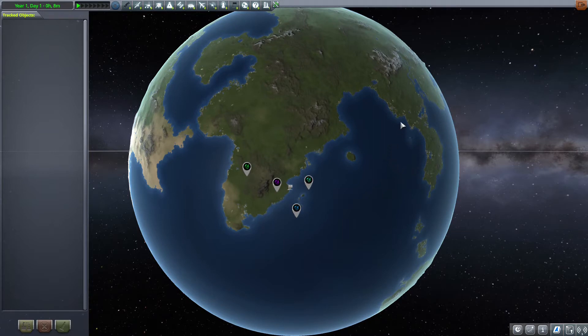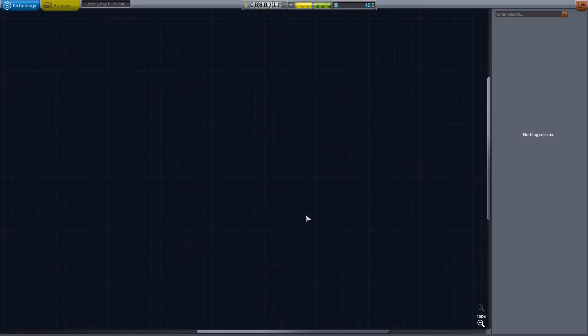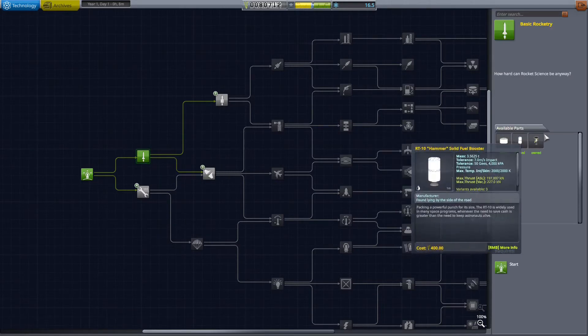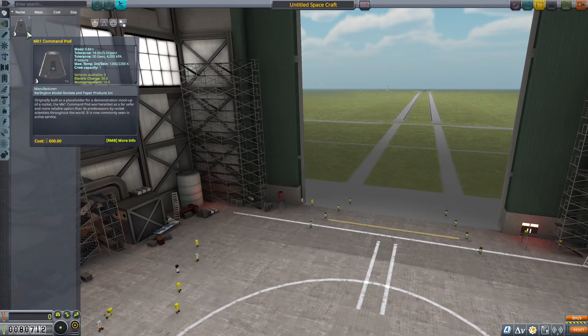Now we need to build a rocket. I've only unlocked the basic rocket tree, which has a basic engine and a fuel tank. We also have a booster, which we will not be using in this one. Let's go ahead and add our command port.